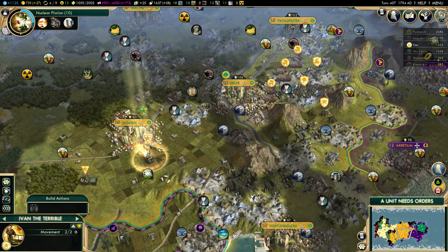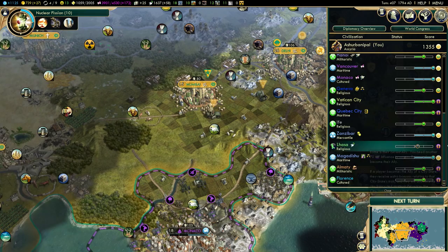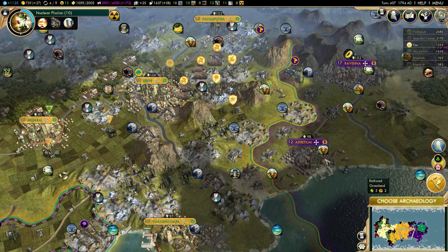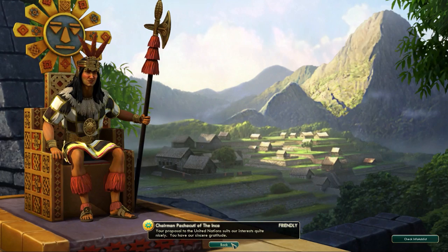My entire army is already here, so they can just chill. I just lost a lot of influence - I still got 5. 35 in Quebec City - I'll try to grab Quebec City again. Create a landmark - that should give me some nice culture. That's plus 9 culture from that tile, plus 11 even. That was definitely worth it.